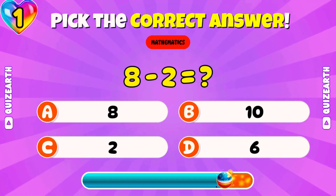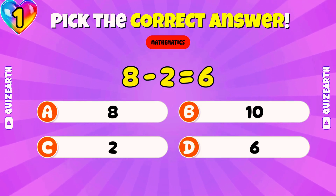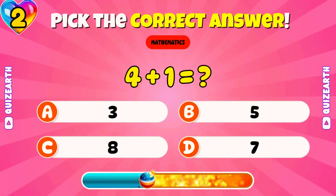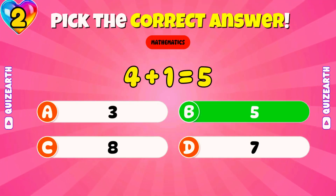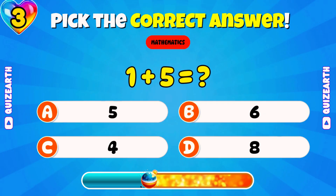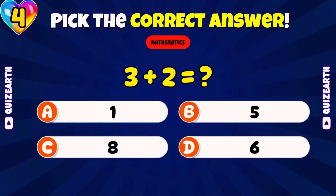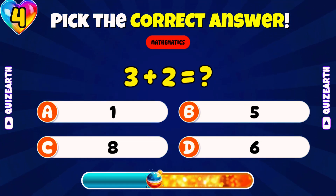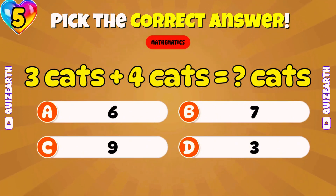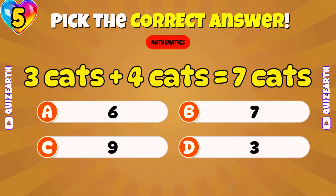What is eight minus two? Fantastic — six. What is four plus one? Perfect — five. What is one plus five? What is three plus two? Amazing — six. Three cats plus four cats equals how many cats? Brilliant — seven cats.